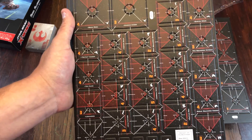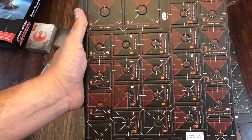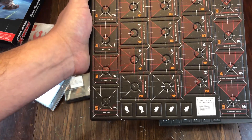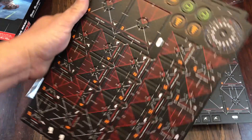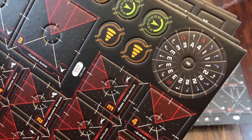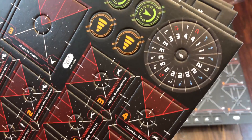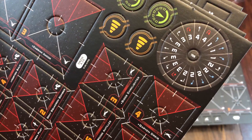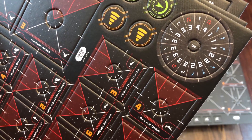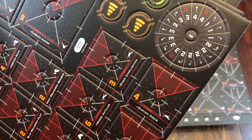What's missing in the conversion kit to bring you up to snuff is really a small amount of material: the new maneuver templates, the damage deck, and really just a few more tokens — because they do not include enough tokens in these conversion kits. The force tokens, the energy tokens — there's not enough of those. You can see some of them on screen now. There's just not enough.